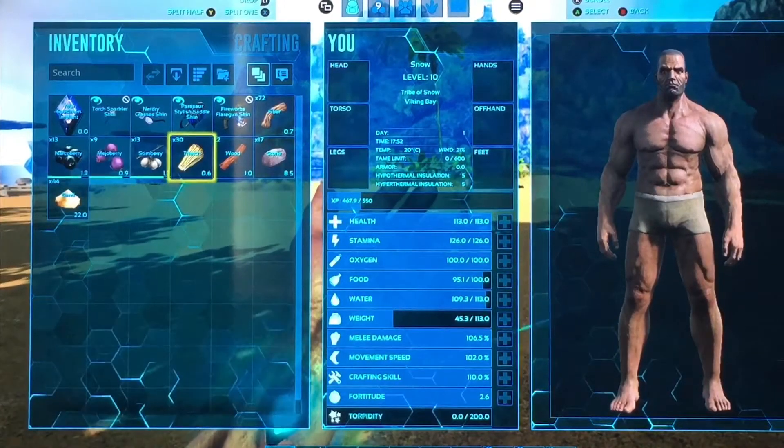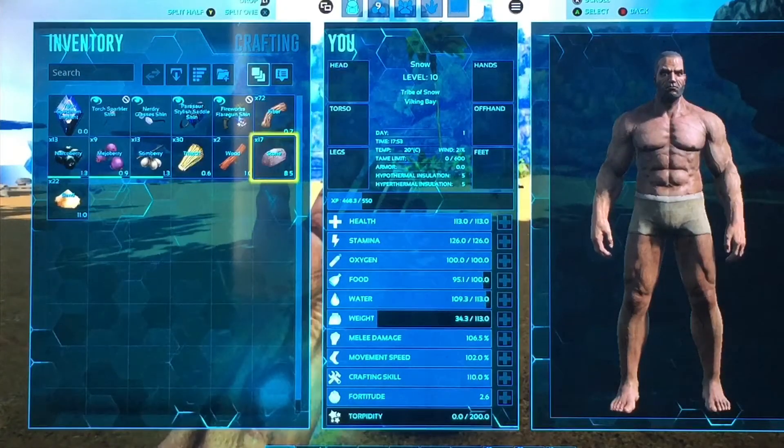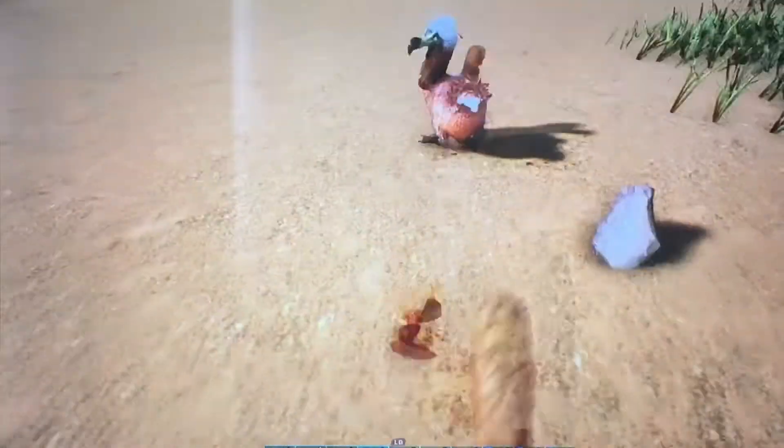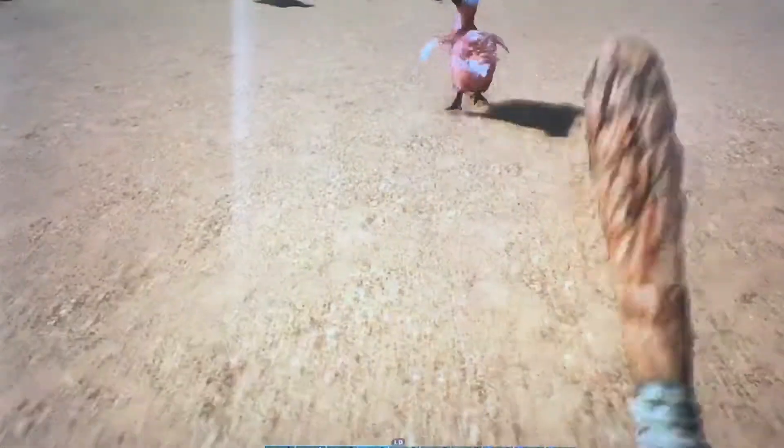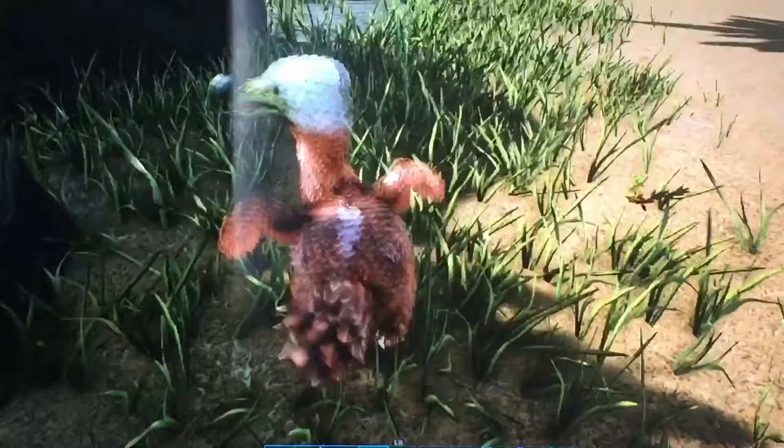Let's tame ourselves a Dodo, because I really want to tame after what happened last time. I might need sand for some reason. I've got the one. Sorry, buddy — level 69. Just try to knock you out. Did I change something to make knockouts harder? Can I just not knock things out?